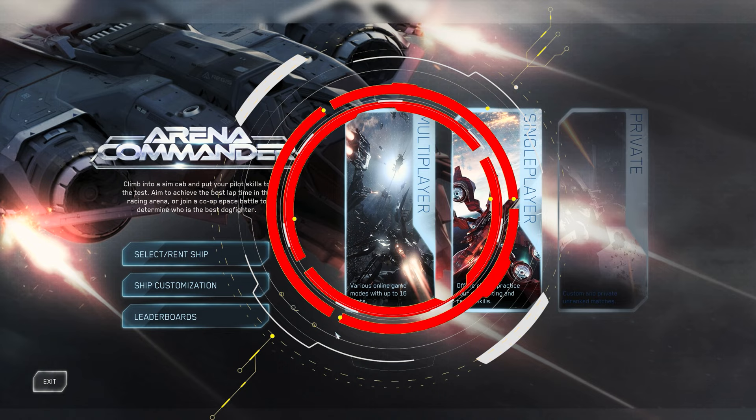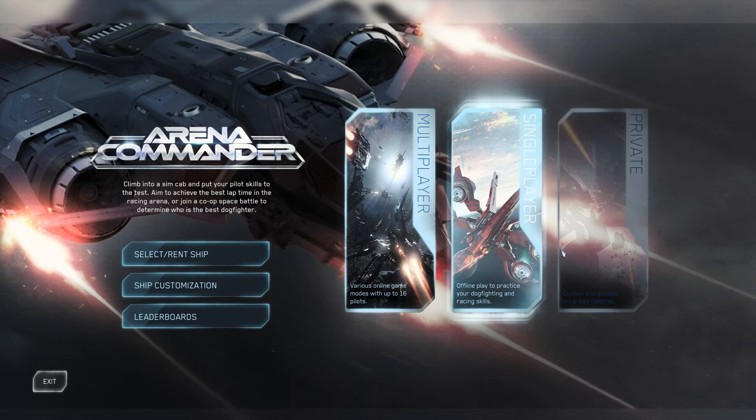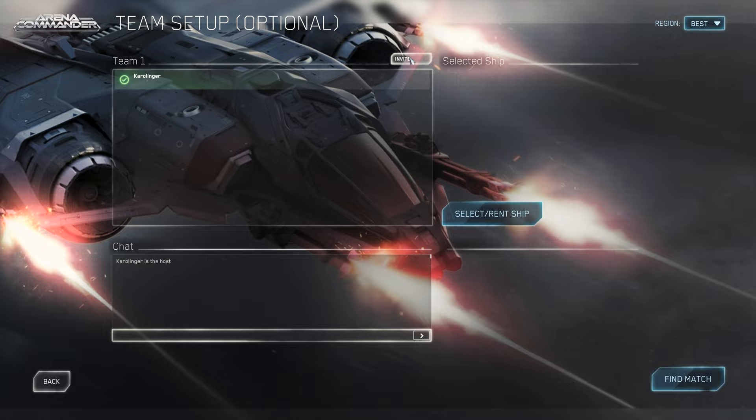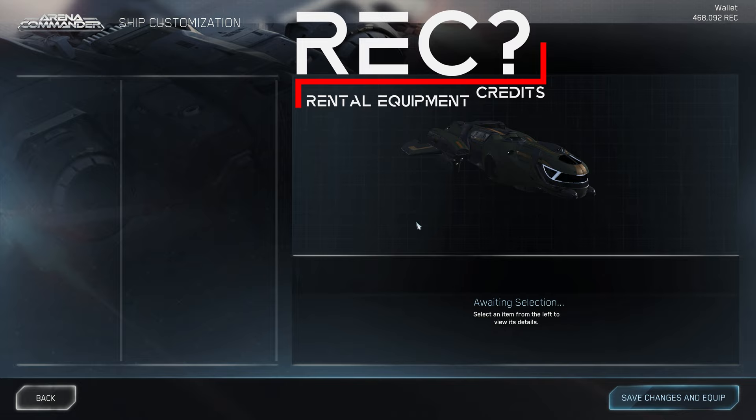To get into the Pirate Swarm mode, which is then also rated and grants you the unlocks, you have to go into the Multiplayer mode, as you can play the same mode in singleplayer but you won't be rewarded with the unlocks. We then select the Pirate Swarm mode and can use the Invite function to take another player into battle with us. One small note: this player receives the invitation in the main menu of Star Citizen and not in the Arena Commander.